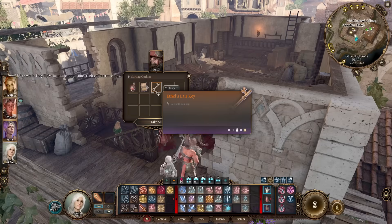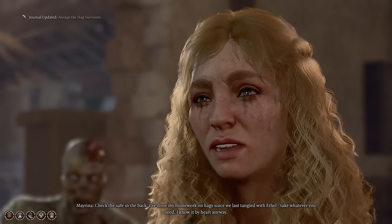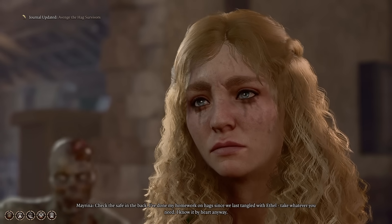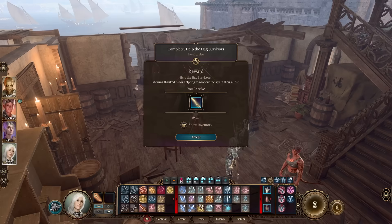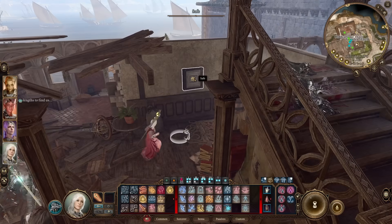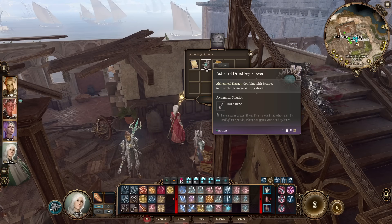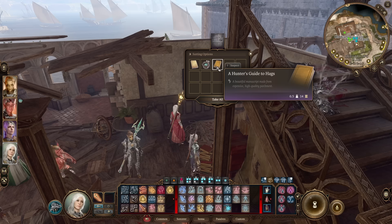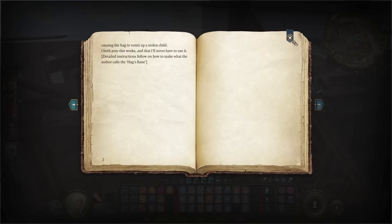She'll tell you about the child, and you'll tell her you're already looking for that child — wonderful, old friends reuniting. Eventually she'll point you to a safe in this building. In the safe is the recipe for a certain anti-hag weapon: Hag'sbane, and the main ingredient, a dried feyflower, to make it. This is important.